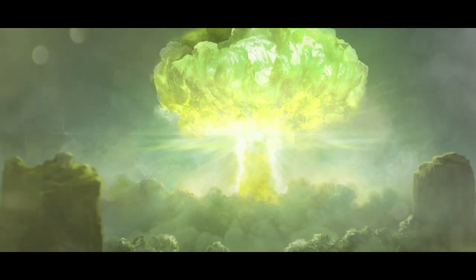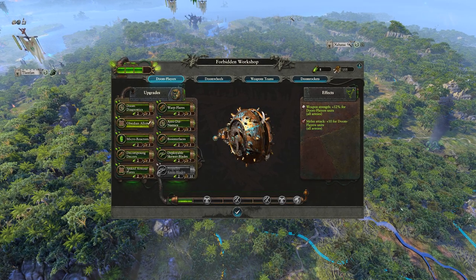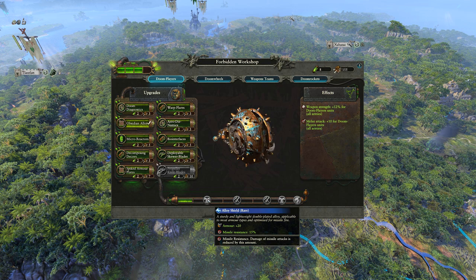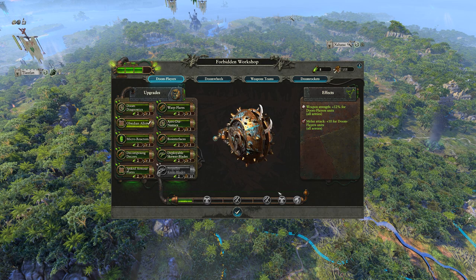The sheer annihilation accessible to Ikkit doesn't come without considerable resource and determination. Enter the infamous Forbidden Workshop. Clan Scryer players can spend resources to upgrade various units such as Doom Wheels, Doom Flayers, and weapons teams with powerful new enhancements. As we focus resources into different aspects of the workshop, we work towards a separate layer of rewards and augments, and eventually new regiments of renown unique to the Forbidden Workshop.